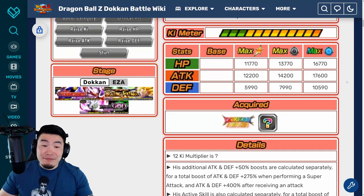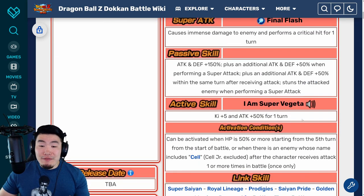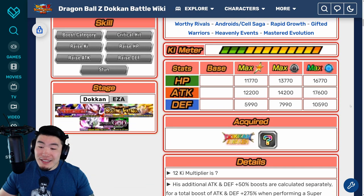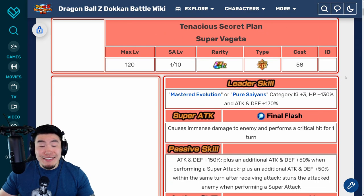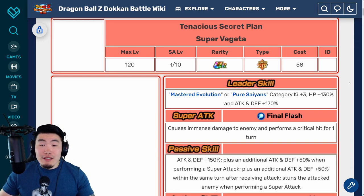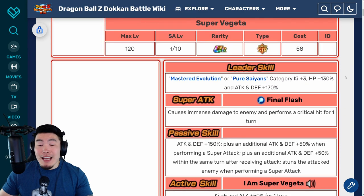His Active Skill is calculated separately, so he's getting that 50% Attack boost on his Active Skill, which results in an Attack boost of 462.5% when performing a Super Attack, and Attack +650% after receiving an attack. Yeah, that's Vegeta, guys. 650%, 400% Attack and Defense — these numbers are just off the charts. You gotta combo that with the guaranteed crits, the amazing leader skill. And his Attack stat is 17,600, which is very, very good for a TUR. Lots of Vegeta love — Vegeta deserves the love, but this is a bit too much. He just does so much.